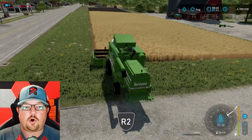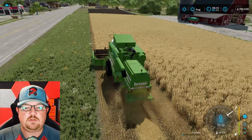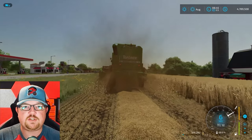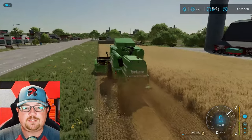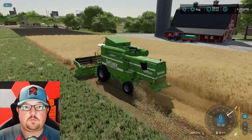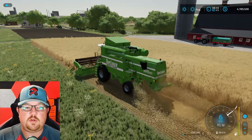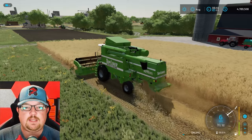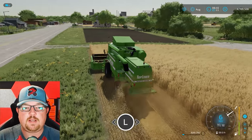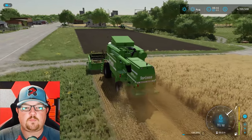Hold R2 and it's going to go in a perfectly straight line for you. You've got some straw coming out on the ground — I've got some important information on that in just a minute. That's as basic and simple as it is. Once you get down to the end, you can raise it up if you want. All you have to do is turn off your harvester, or you could just leave it running and swing around to line back up. Steering is your left analog stick left and right, and the camera is the right analog stick.